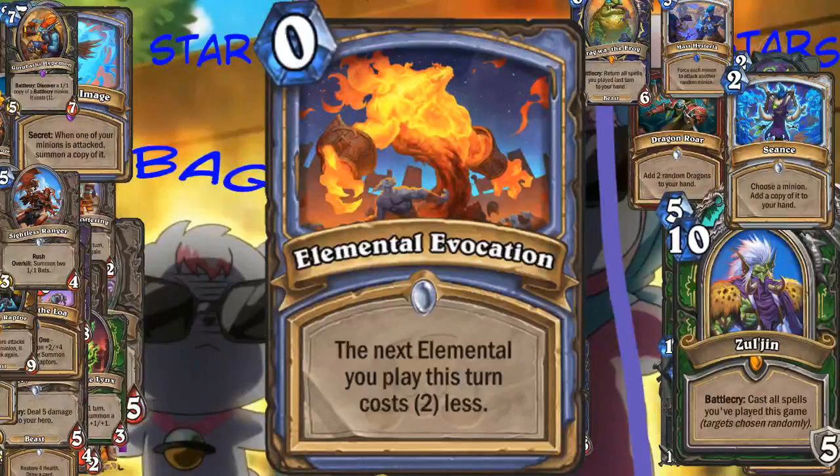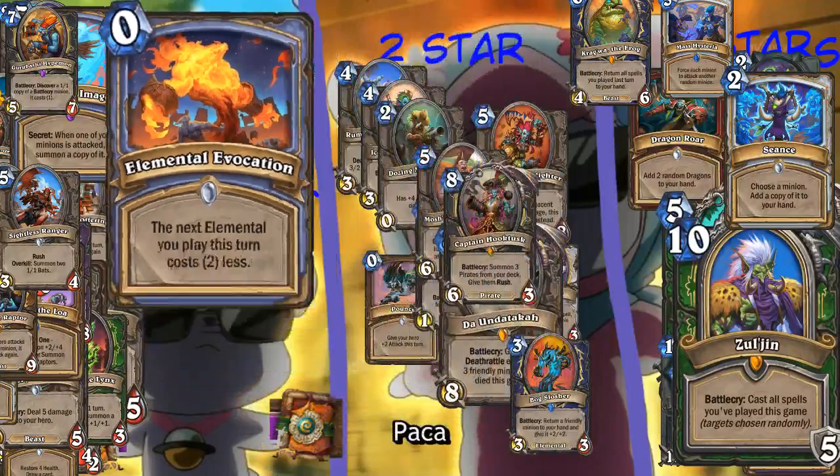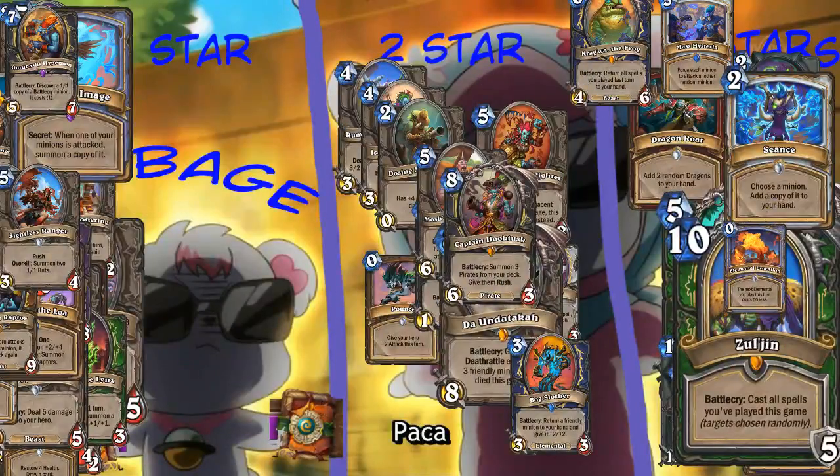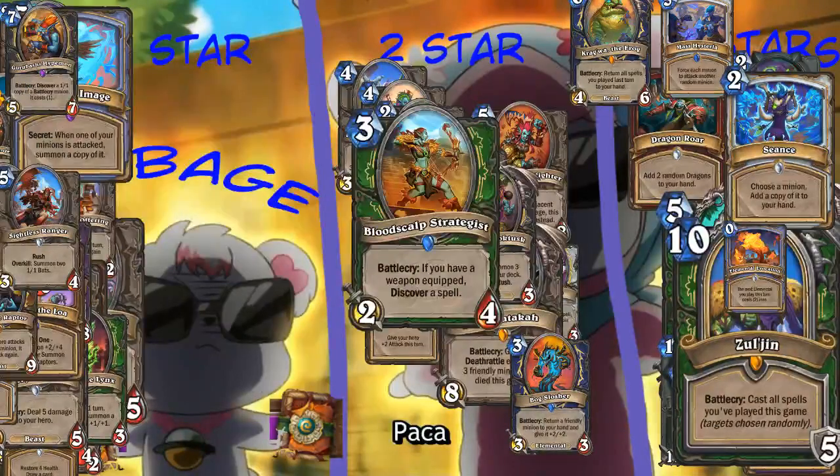This is an interesting card - Mage, zero mana elemental, Elemental Evocation. Next elemental you play this turn costs two less. Would Elemental Mage play this? This is a coin for your giant - you can coin Mountain Giant with this. Elemental Evocation three stars automatically.